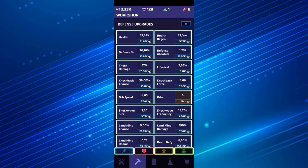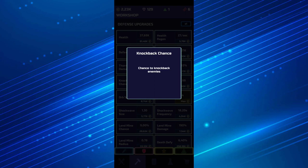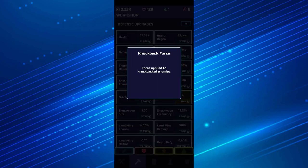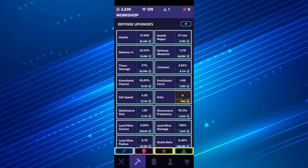The third upgrade is gonna be knockback chance. This gives you an opportunity to have better defense, essentially. You also need to upgrade the knockback force — the force applied to knock back the enemy. In order not to have too many enemies close to your tower, you need knockback chance and knockback force to push your enemies far away so you can actually kill them using the multi-shot skill.